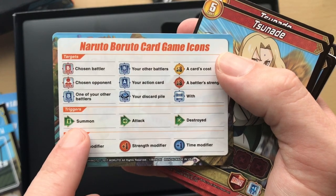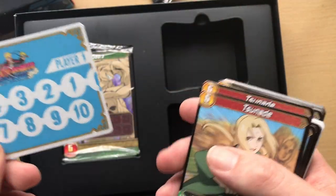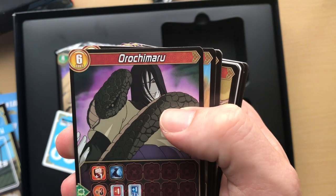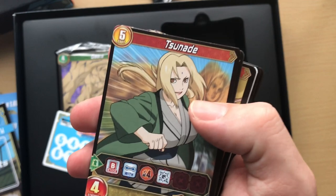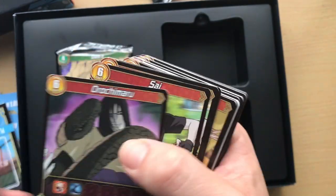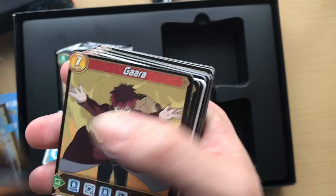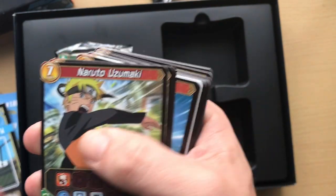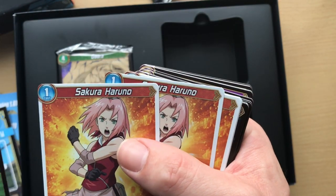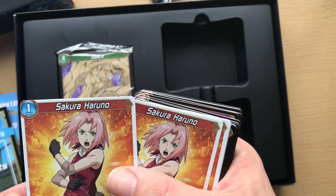You also get one of these reference cards that tells you what all the symbols do: summon, destroy, attack, cost modifier, strength modifier, time modifier — so you need to get to know these symbols. Now this is the Shippuden deck. Neji obviously, Orochimaru — I don't know what the blue symbol means, so many symbols. I'm hoping they bring out booster packs. Orochimaru again, Sai the artist, Gaara with a lot going on, and Naruto — that's a nice card. Two or three Narutos. Good old Sasuke again. Might Guy — the power of youth!